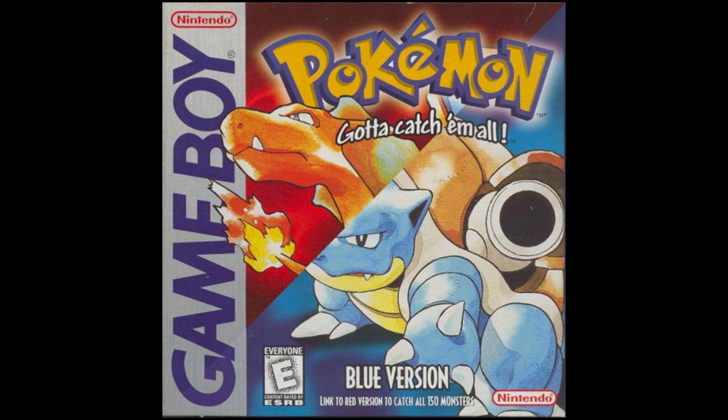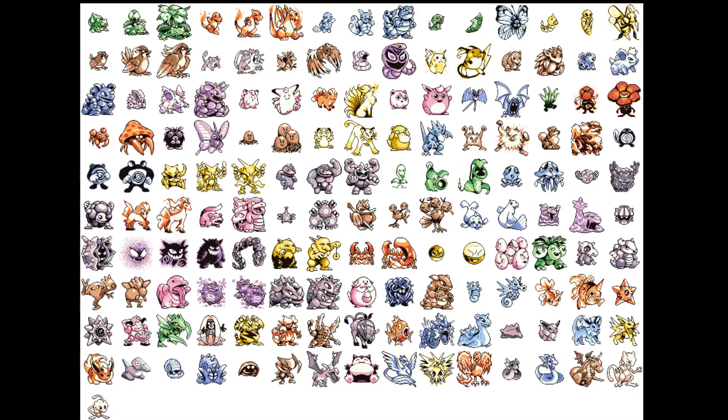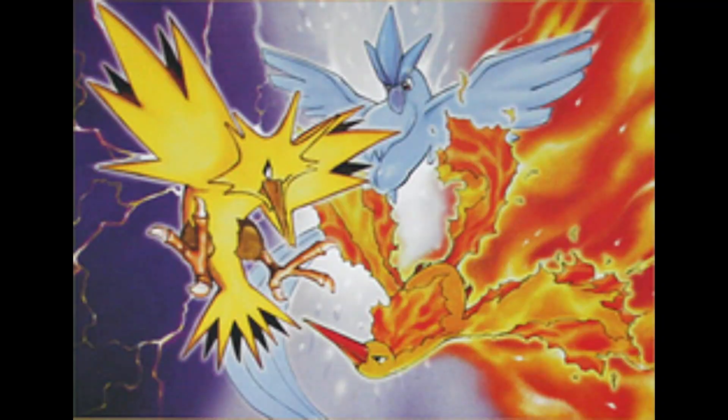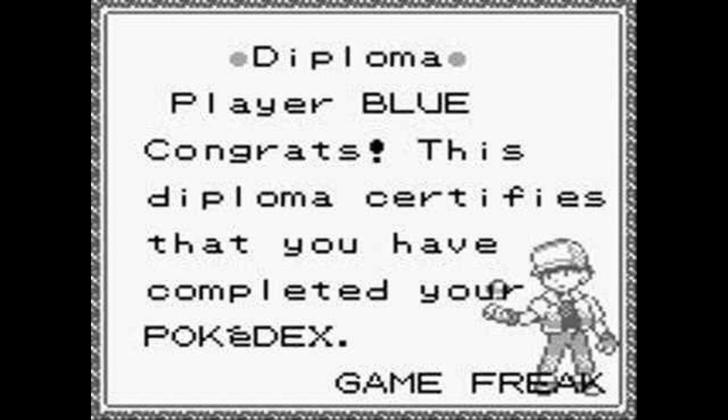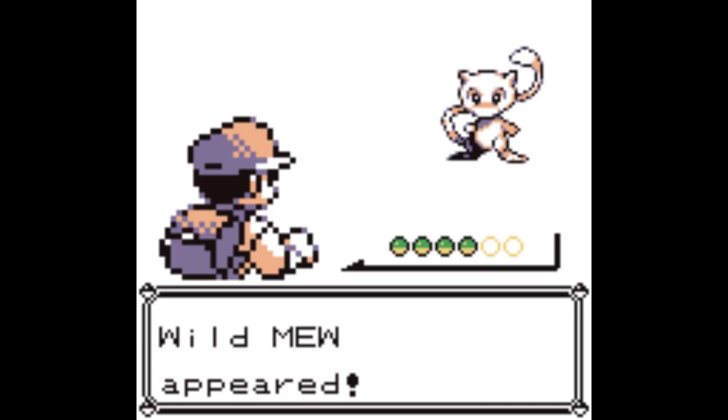With the release of the original Pokemon games, Red and Blue, came an obsessive desire to catch them all. The journey to catch the legendary birds Zapdos, Articuno, and Moltres began, as well as the daunting task of conquering Mewtwo at the end of the game. But even after filling the Pokedex and using the Mew glitch to catch the elusive legendary Pokemon, there was still one creature left unobtained — Missingno.